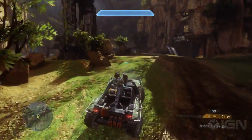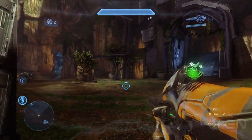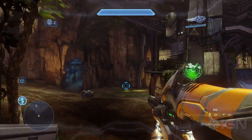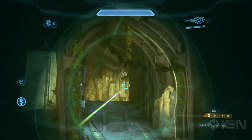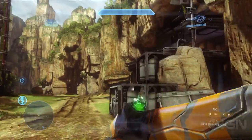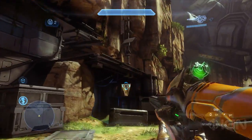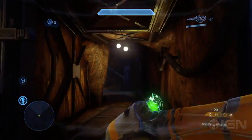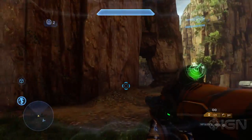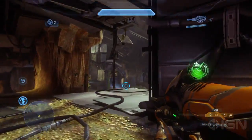On the armor abilities side, the thrust pack could be useful here for quick dodging when you're out in the open, maybe to duck out of the way of an oncoming Warthog. Regen field is actually really good here as well as the shield and thruster pack. Shield is great on the outer edges — you can pop it and duck around a corner. Regen field works well because you've got big groups running around, and in Halo 4 the regen field will actually heal your teammates inside it as well.